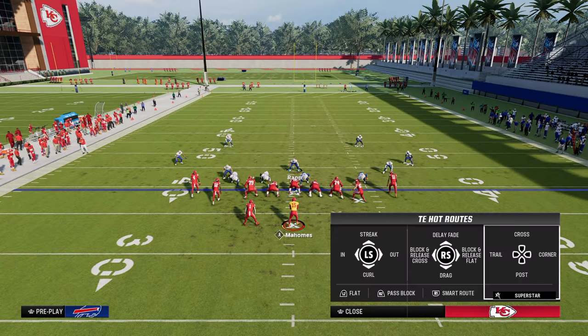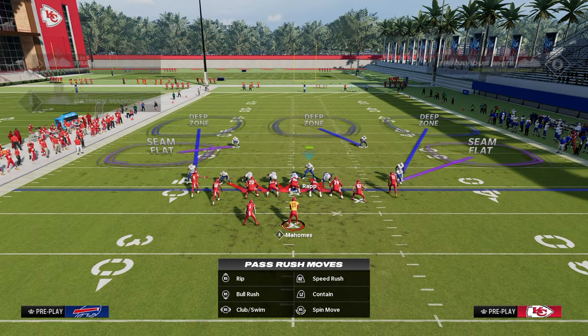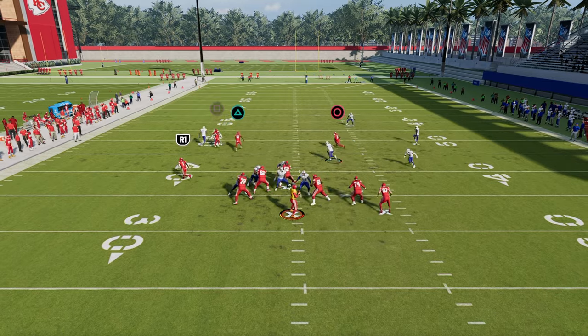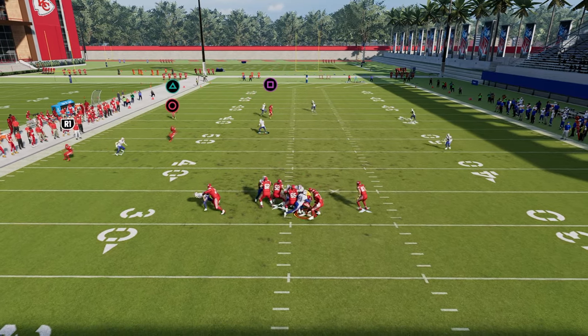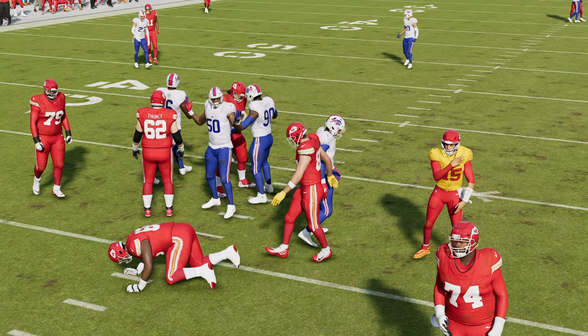Let's talk about if they block the tight end, because some people are figuring out that blocking the running back isn't always the best strategy and are switching to blocking the tight end. If they block the tight end, the A-gap is still going to be pretty good and effective. They're pretty much going to have to block the running back to consistently pick this up.